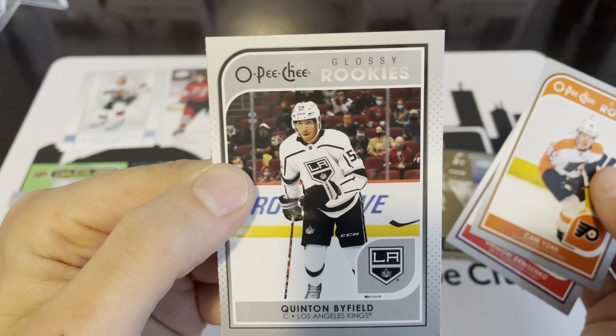These all seem intentionally cut to the left — can't tell if maybe they are or maybe they're off-cut, and the Cam York corner — I'm sorry, the Denisenko is just ruined. There you go, guys — that is a starter kit and a tin. Tins are finally out. I think we did pretty well — let me know what you guys think. Thanks for watching.